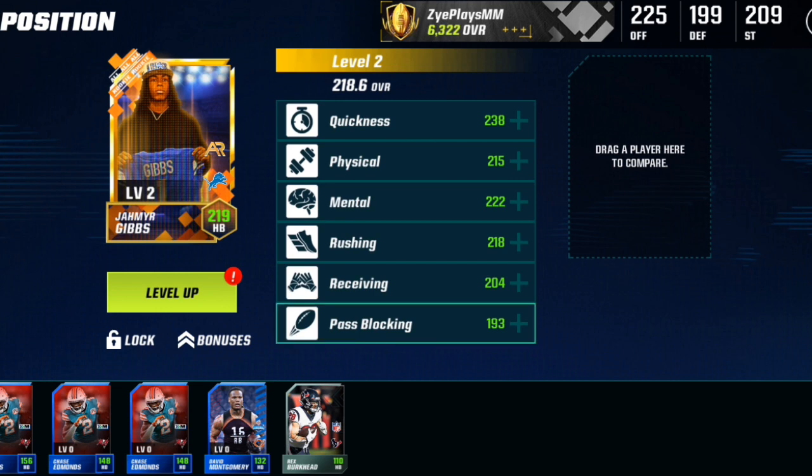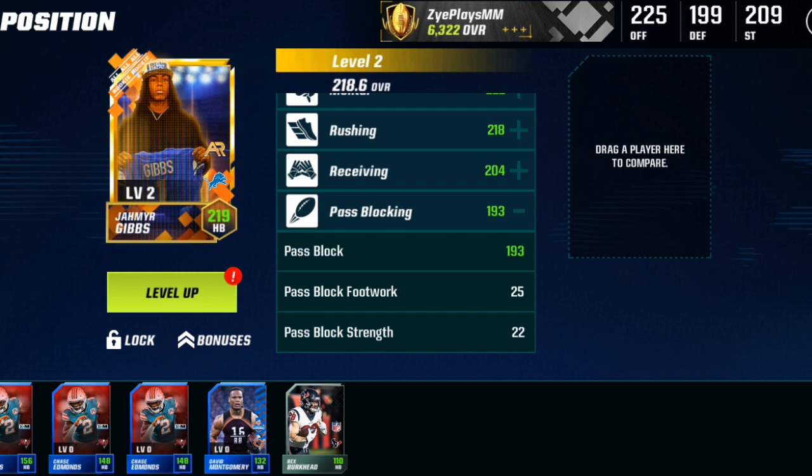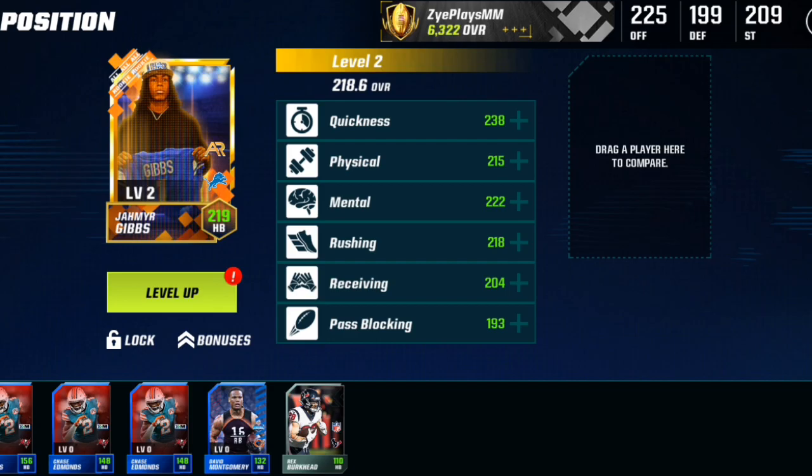A little bit of a good receiving back, but like I said, he's an elusive back, so that's why his jukes are better. 193 pass block, sorry, 25 footwork and 22 strength, so yikes. Yeah, if that's his card, let's get right into the game, honestly, because there's nothing else we really can do.